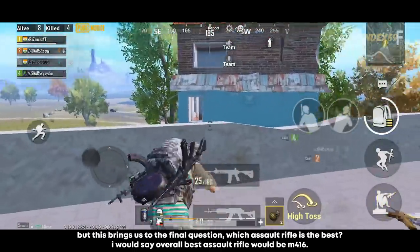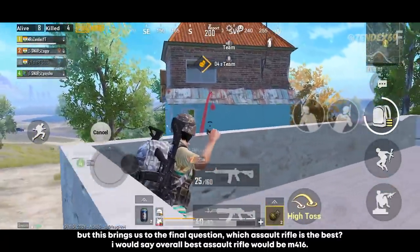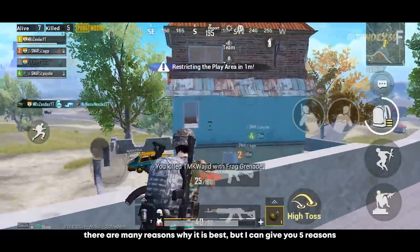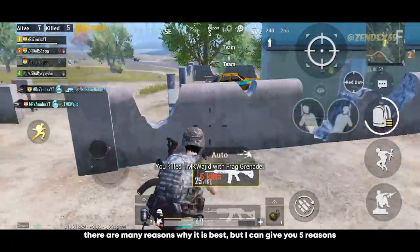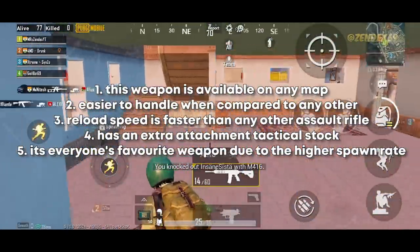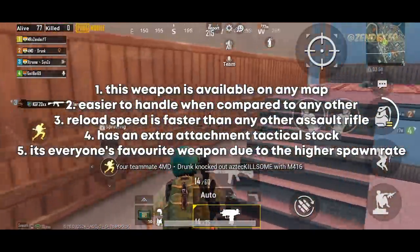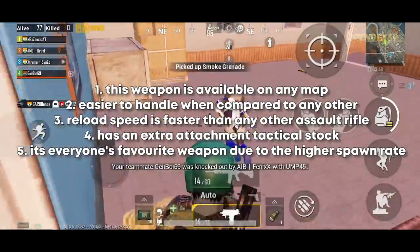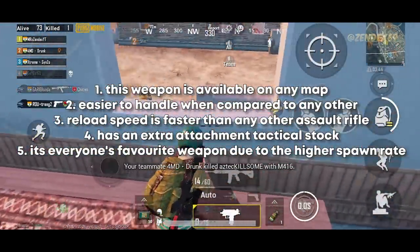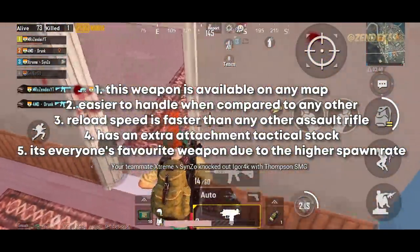This brings us to the final question: which assault rifle is the best? I would say the overall best assault rifle is the M416. There are many reasons, but here are 5: 1. This weapon is available on any map. 2. Easier to handle compared to any other. 3. Reload speed is faster than any other assault rifle. 4. Has an extra attachment — tactical stock. 5. It's everyone's favorite weapon due to the higher spawn rate.